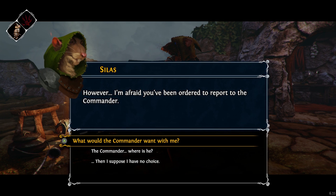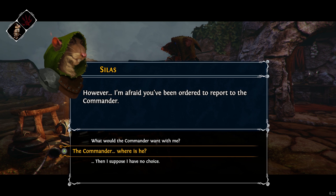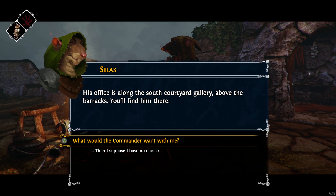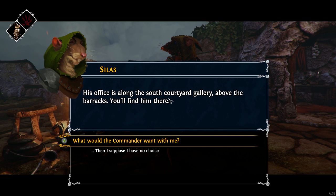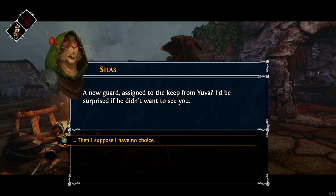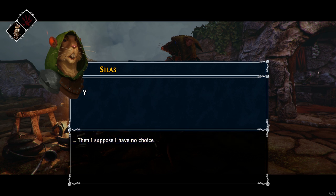However, I'm afraid you've been ordered to report to the commander. That rat I talked to a long time ago said report to the commander and I didn't know where they were. His office is along the south courtyard gallery above the barracks. You'll find him there. What would the commander want with me? A new guard assigned to the keep from Yuva — I'd be surprised if he didn't want to see you. Suppose I have no choice.